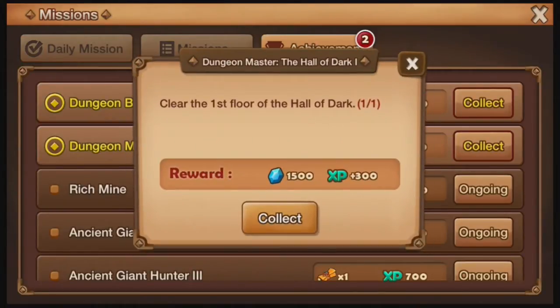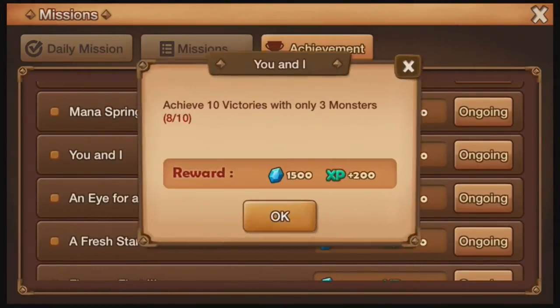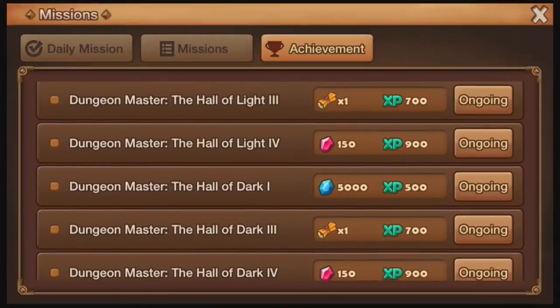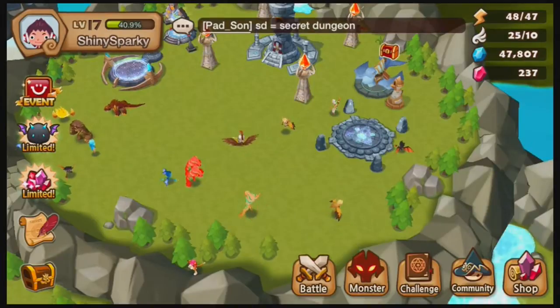What do I get over here? Clear the first floor of the Hall of Dark. Nice. And: Achieve ten victories in any dungeon using three monsters only. This only works for dungeons — I tried doing it for the arena and for normal stages like Tulane Forest and it didn't work. However for the arena there's a separate one called 'you and I' — achieve ten victories using three monsters only in the arena, handicapped three versus four. This also works on the rivals: Greedy, Razak, and Taihan.